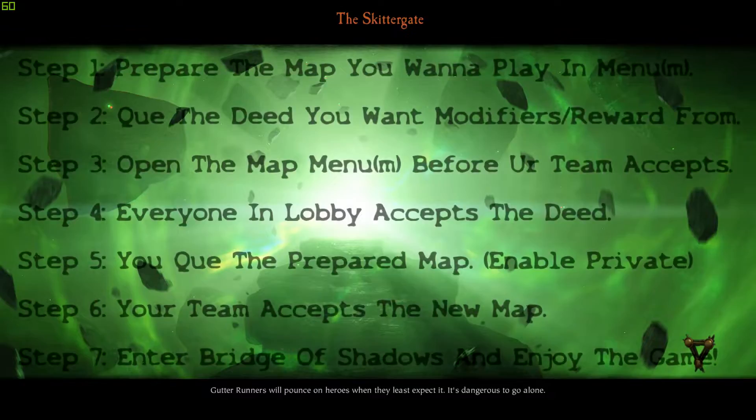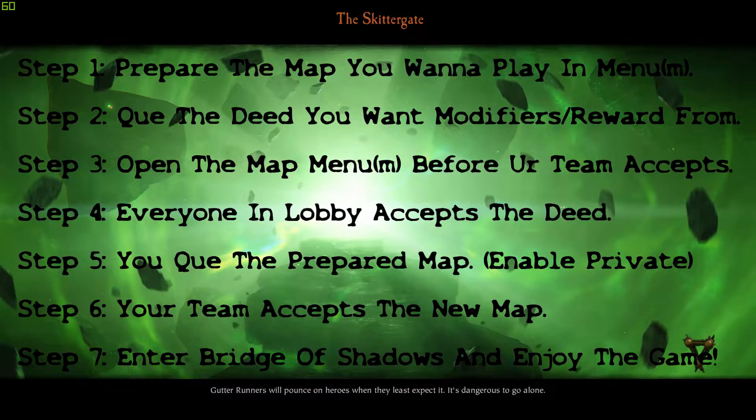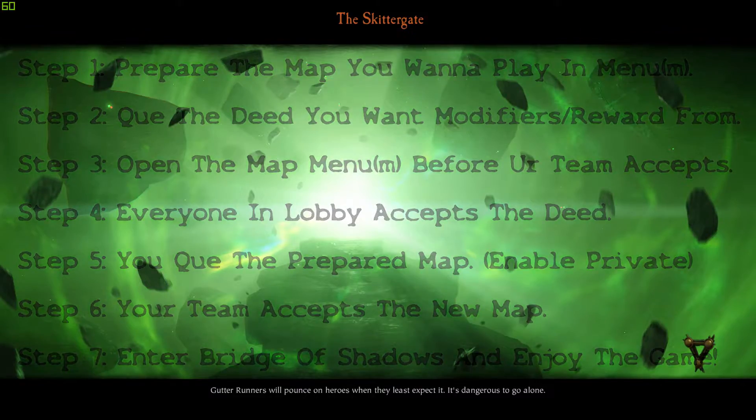So just to take it from scratch: Step one, prepare the map you want to play. Step two, queue the deed with the modifiers you want rewards from. Open the menu before your team accepts. Everyone in the lobby then accepts the deed. You queue the prepared map. And once your team accepts the map, you're good to go. Don't forget to like and subscribe, and thank you guys so much for watching. Until next time.